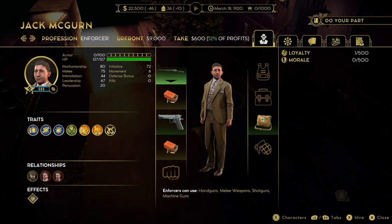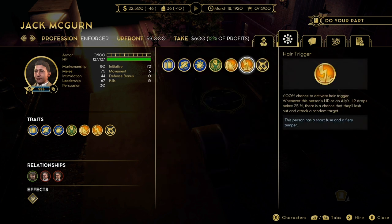First up we have Jack. He has a health pool of 127. He doesn't have the best marksmanship but I normally just leave him with a shotgun. He has 6 movement and a 72 initiative, but combined with his health pool it is his trait why I like him. He has hair trigger with a 100% chance to activate whenever a person's HP or his own HP drops below 25%. He can run around, use his gun, unload the clip hitting anyone in his target radius, use his melee weapon, switch to his pistol, and even heal the person that got injured. It's a great trait to look out for.